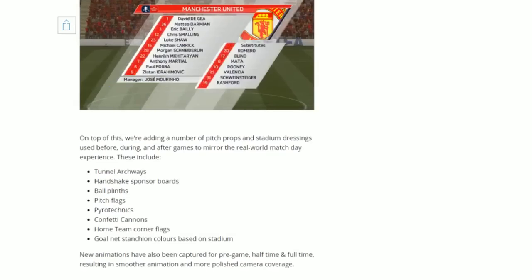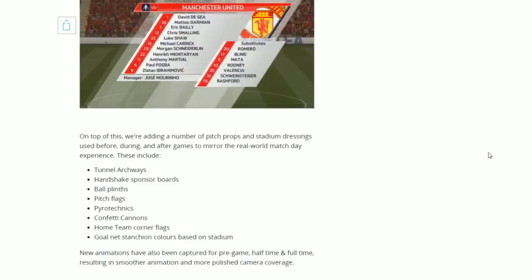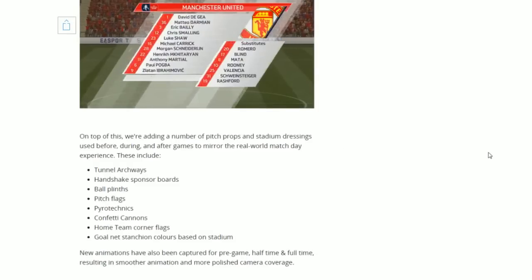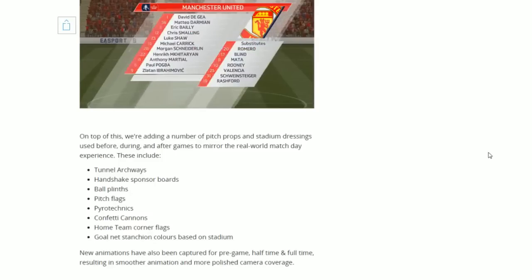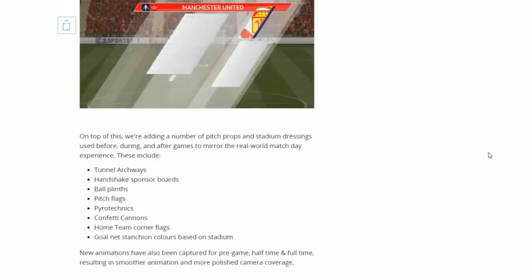Just below the new FA Cup presentation, EA are going to be adding a number of pitch props and stadium dressings used before, during and after games to mirror the real world matchday experience. These include tunnel archways, handshake sponsor boards, ball plinths, pitch flags, pyrotechnics, confetti cannons, home team corner flags and goal net stanchion colours based on stadium.